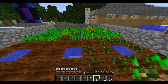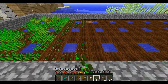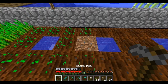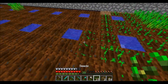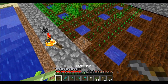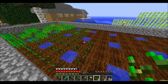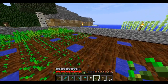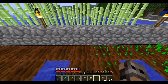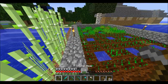Where should I put this bookshelf? Behind the enchantment table. Let's see the new enchantments — four, six, eight, four, five, eight, eight, five, six, eight. Nothing good. We need a lot of bookcases.